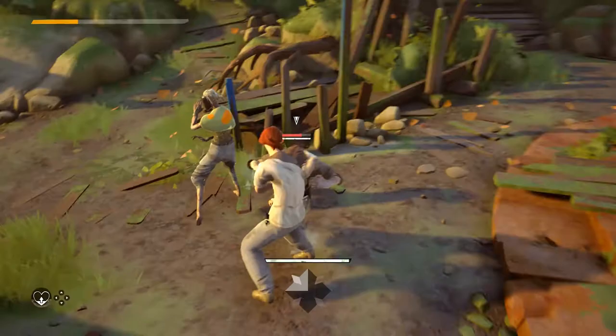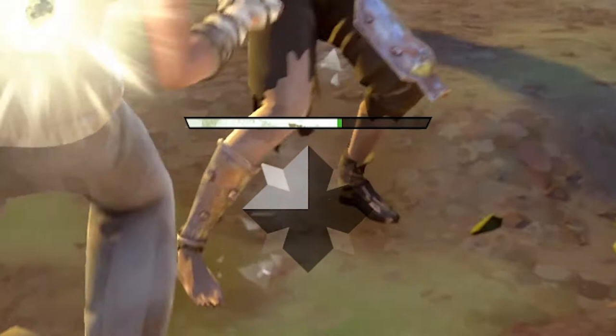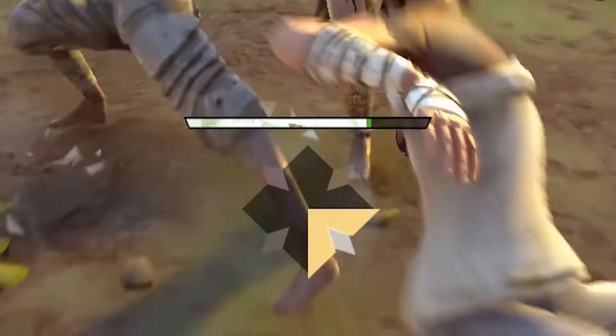What all classes have in common, however, is the stamina bar. This serves three functions: blocking, dodging, and attacking, with each draining a certain amount of stamina based on the power and type of attack, either incoming or outgoing.